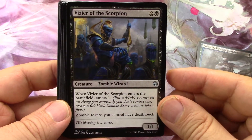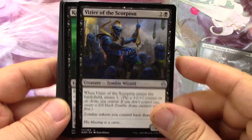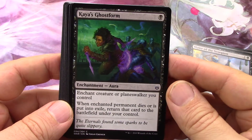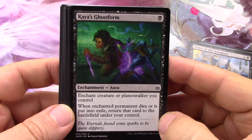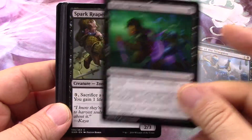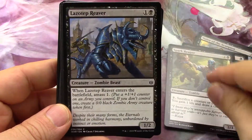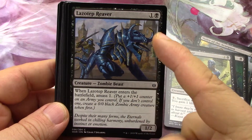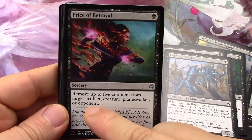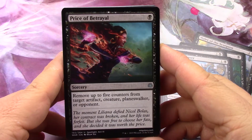I want to build an Amass deck. It's a 3/1/1 and zombie tokens you control have deathtouch - that's really nice. Enchant creature or planeswalker - when the permanent dies or is put into exile you return it to the battlefield, so it saves it from dying, but this only works once. Sacrifice a creature or planeswalker for three, you get one life and draw a card - that's a little weak. More Amass critters - it's a two-drop so I'd probably put it in the deck even though it's not a super card.